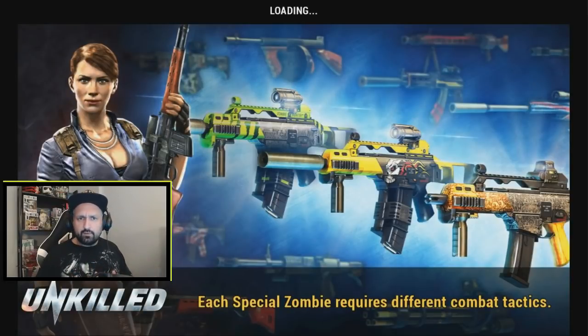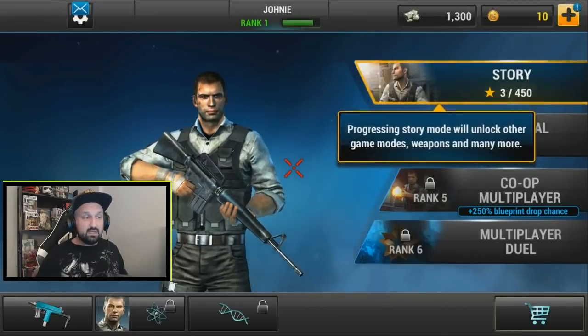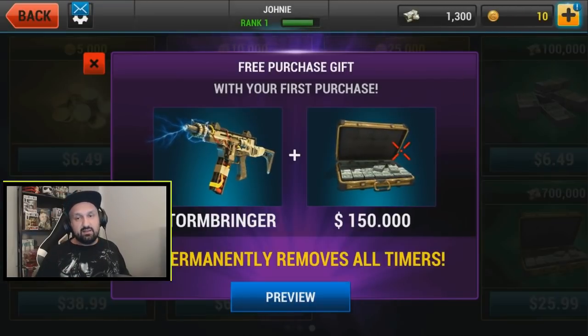They have a cool offer for new players that I went for. If you make your first purchase they give you a Thunder Gun. This is the Stormbringer, and you'll see some gameplay with it today.